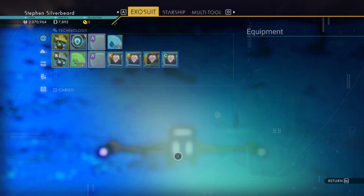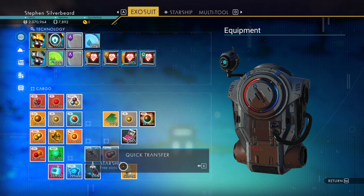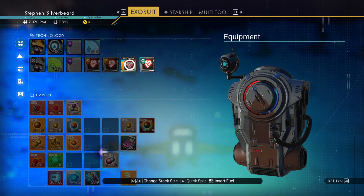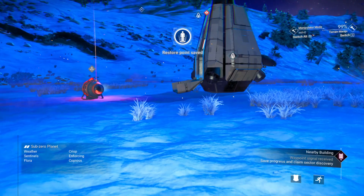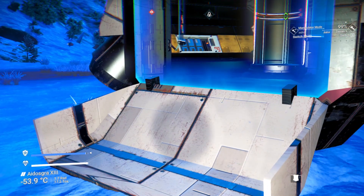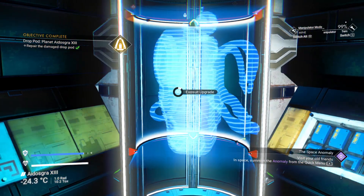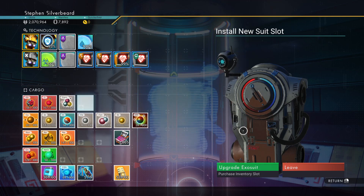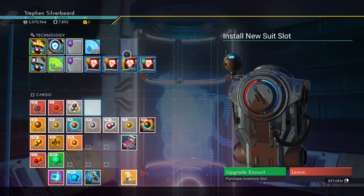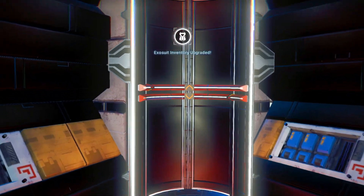What else have I got in here? Don't really want to throw these away, but we can't use them just at the moment, so we'll send that and that to the starship and put that in the starship as well. Technology recharge. Let's just make that. I'd like to kind of group this together a bit more efficiently, but we're upgrading that bit because it's an extra slot.